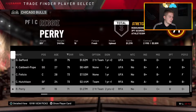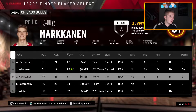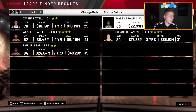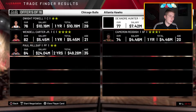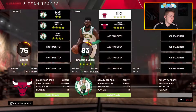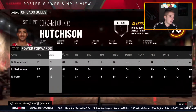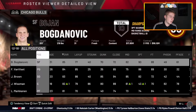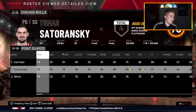Let's see what Dwight Powell and Wendell Carter can get me. There are some good offers — Jaylen Brown and Bojan Bogdanovic, but we have to trade Paul Milsap. That's actually not a bad trade. We're getting Jaylen Brown and Bojan Bogdanovic — welcome to the team both of you. That's a pretty good start. I think I'm going to probably trade Lauri Markkanen and Kobe White too.